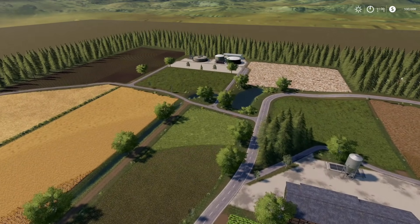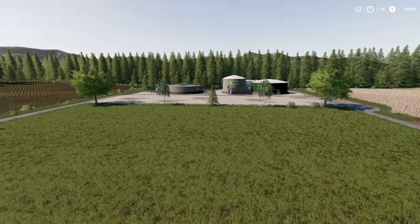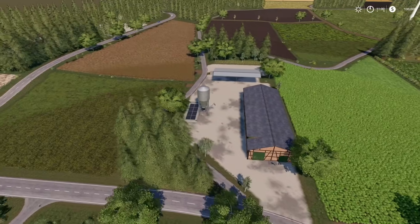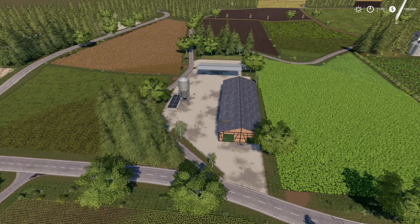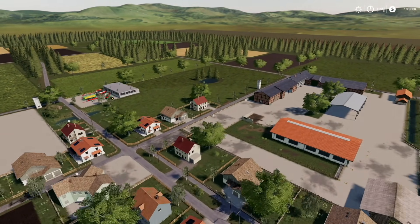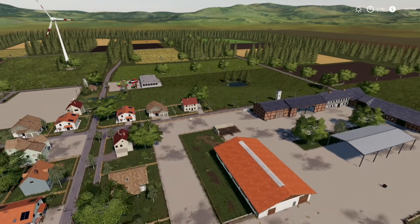From that grass field you can take produce to the biogas plant right there, though you will have to buy the biogas plant separately. There's a second farm with pigs, and then your main farm. It's a small map — probably good for those just getting started with a little less to deal with.